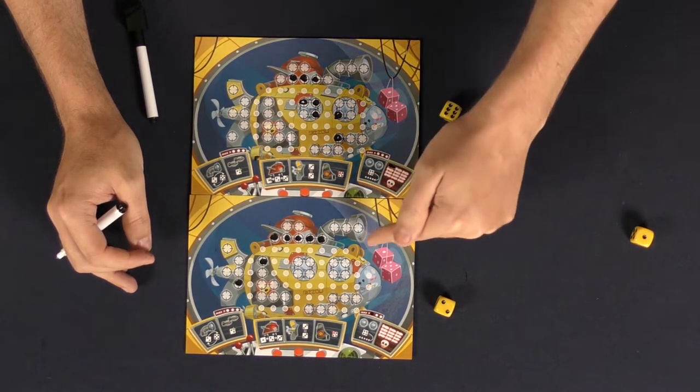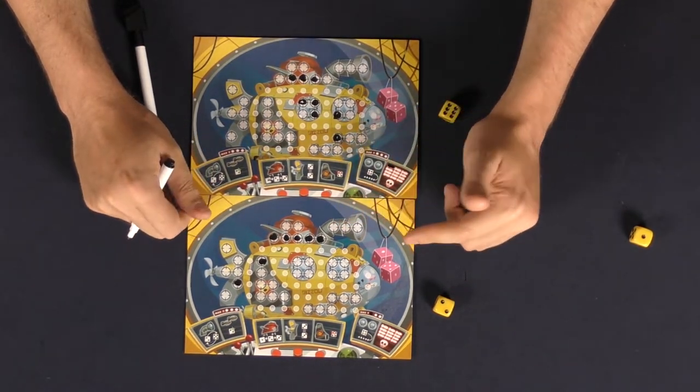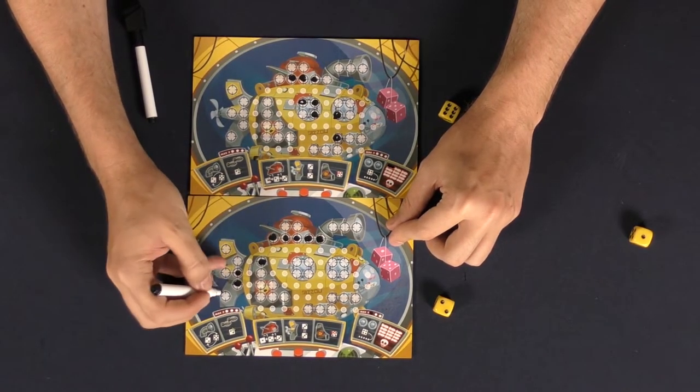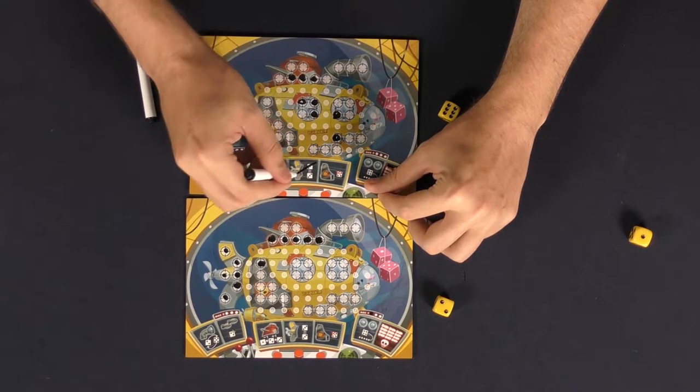Then check to see if you've filled in any specific areas on the board that fully complete a location. If you have, you'll mark off that on your opposing player's board so they can't use that ability anymore.